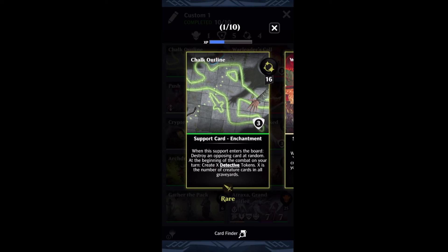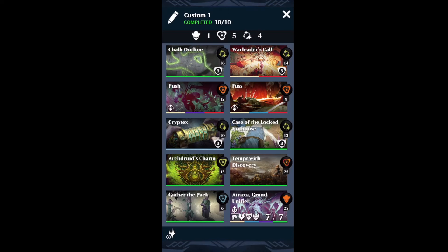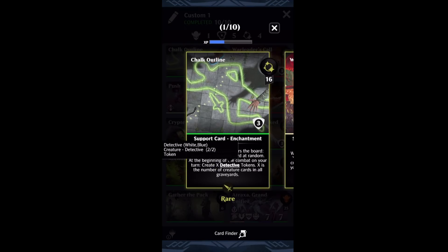Chalk Outline is an insane card from the new set. When it enters the board, you destroy an opposing card at random. And then at the beginning of every single combat on your turn, you're going to make detective tokens equal to the number of creature cards in all graveyards, which gets out of hand real fast. Those detective tokens, just like the kitty tokens, are 2/2 tokens. You're going to wind up ramping those tokens up in conjunction with the kitties if you have ways of getting creatures into your graveyard.